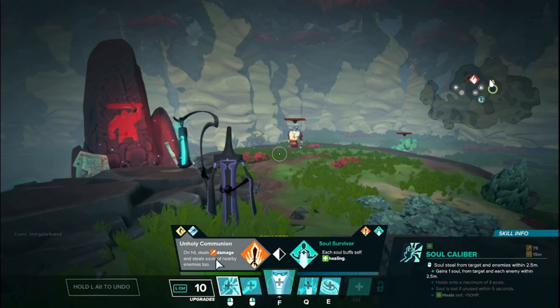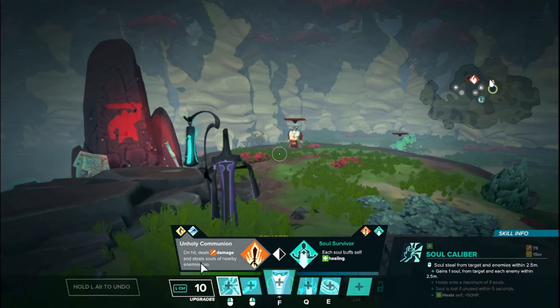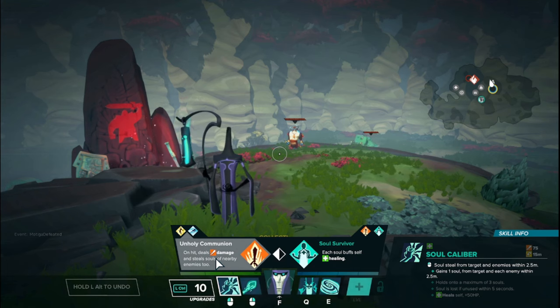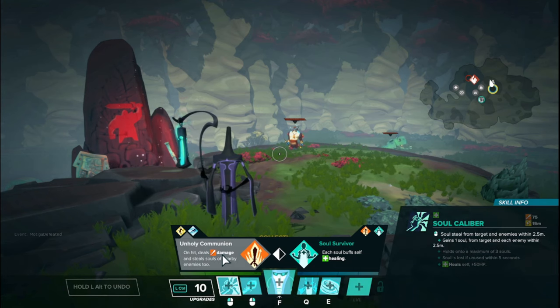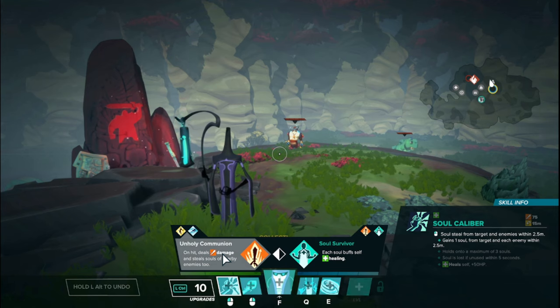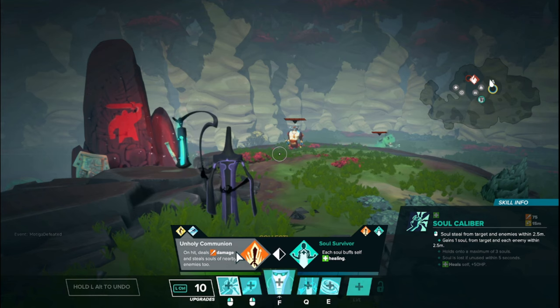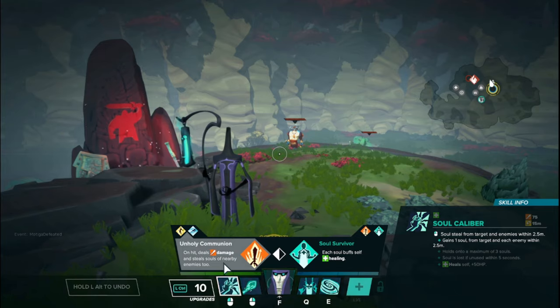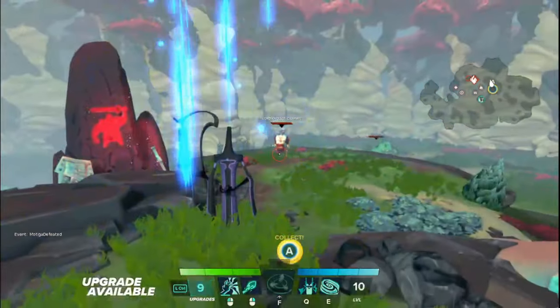Let's jump into the upgrades of his left mouse button. Starting on the left side, we have Unholy Communion. On hit, it deals extra damage and steals souls of nearby enemies — basically it becomes a cleave attack. So long as enemies are within 2.5 meters of each other, you will deal damage and steal a soul from each of them. You can still only hold three souls, so ideally you want to try to hit maybe two or three people. Your LMB just becomes a cleave.